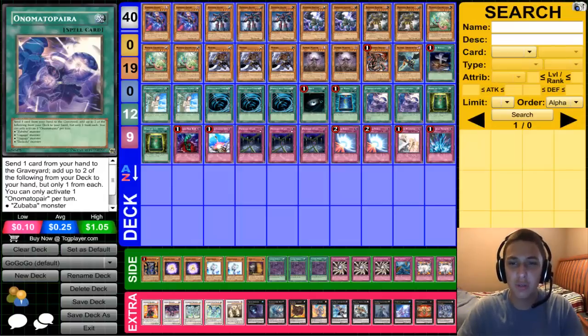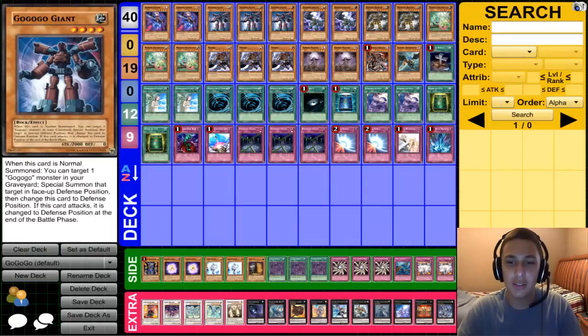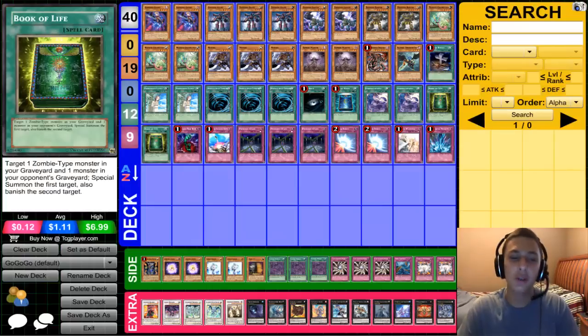Essentially Giant, so you can go: special summon Dododo Buster, normal summon Giant, Giant's effect special summons something else, and make a level three or four Xyz. Two Book of Life — special summon a zombie from your graveyard and banish a card from your opponent's graveyard, both really key.